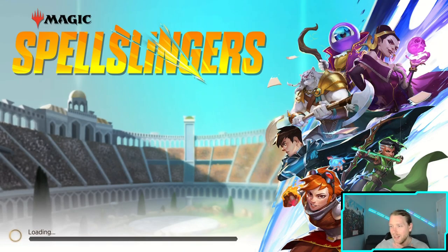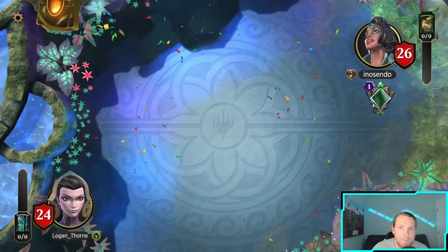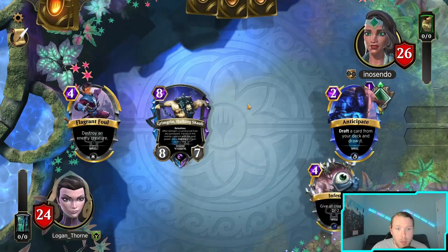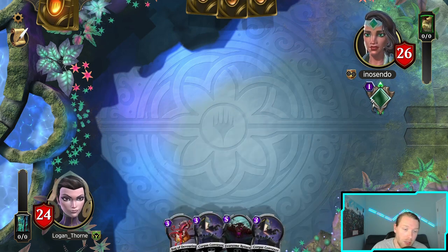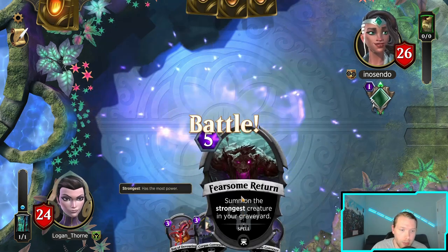Hope you guys enjoy the video — let's get into it. All right, we're going up against Vivian here. Let's see if this is still stinky cheese or just not-horrible cheese to play against anymore. Opening hand has two Corpse Conveyors — that's not bad. They can dump the garbage out of the deck and help us find more reanimation spells.